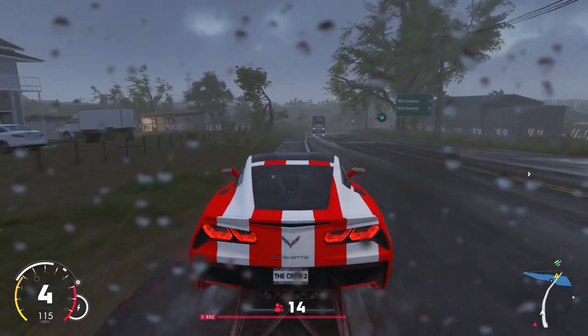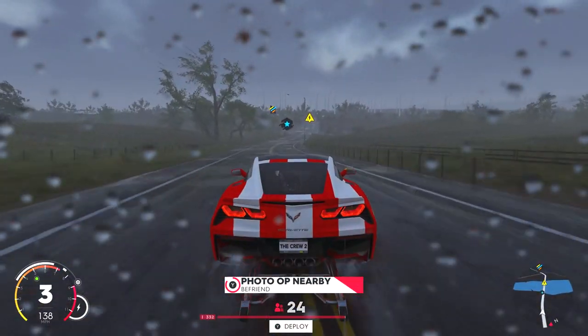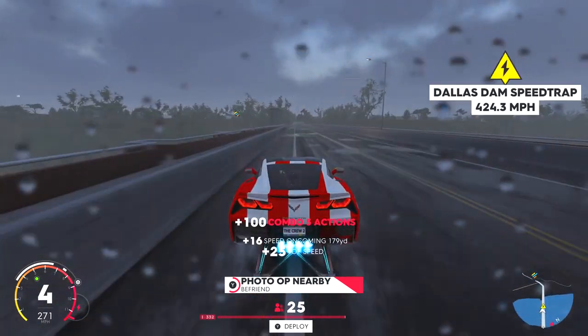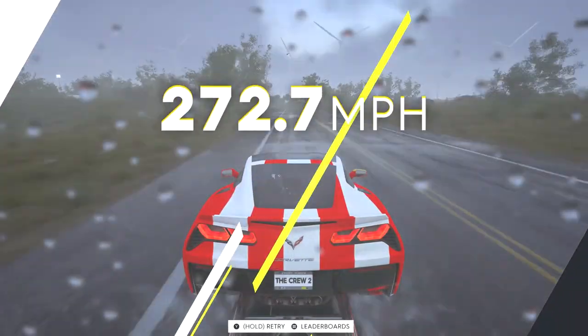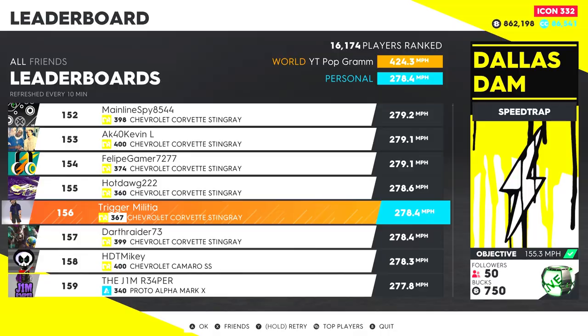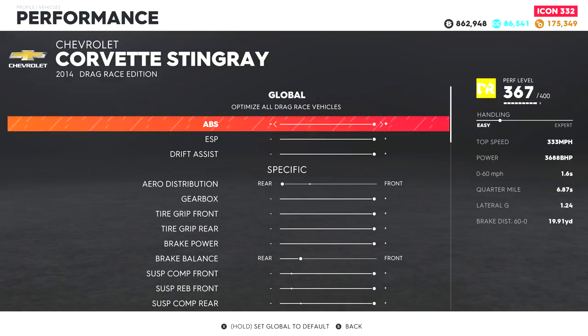Alright, moving on to the Dallas Dam Speed Trap. I went with the Corvette Stingray Drag Car. I started on the opposite side of the Speed Trap — I found it easier to gain speed before hitting the corner and then opening up the throttle once I hit the straight. I was able to get a top 200 rank out of 16,000 players with a drag car that isn't even fully leveled. This should be fairly easy to hit 100,000 points so long as you have a decent drag car. Here are my pro settings for the Corvette Stingray.